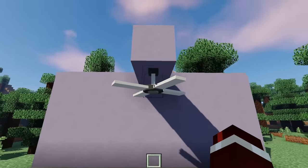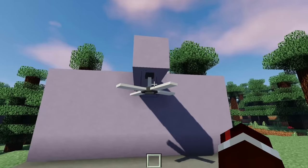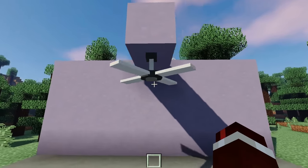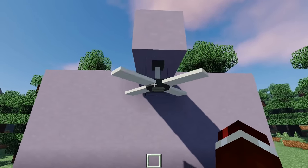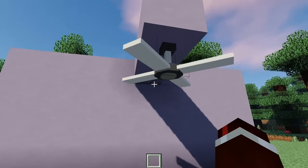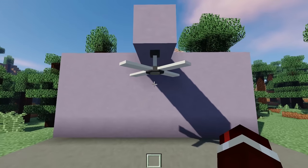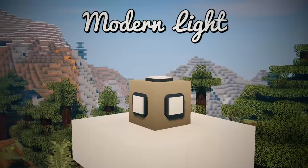Next we have the Ceiling Fan — this is nothing more than a pure aesthetic decoration for your house. Right-click it and it starts to spin; it gradually builds up speed. Right-click it again and it will turn off. Pretty simple, but it's a nice piece to put inside a living room or bedroom.